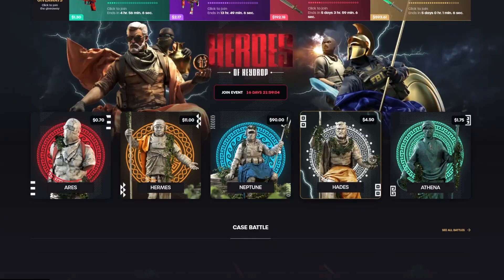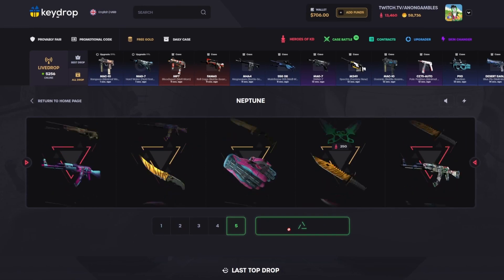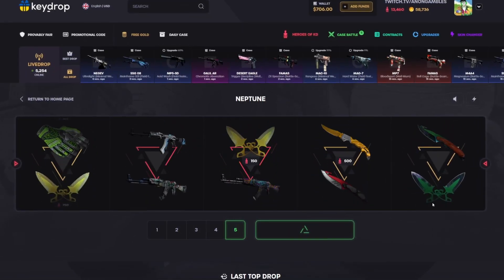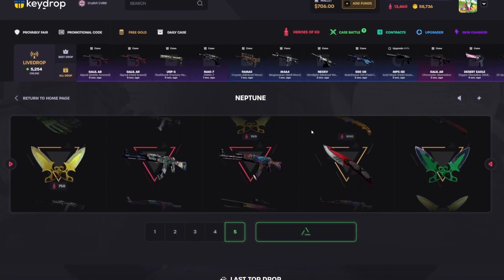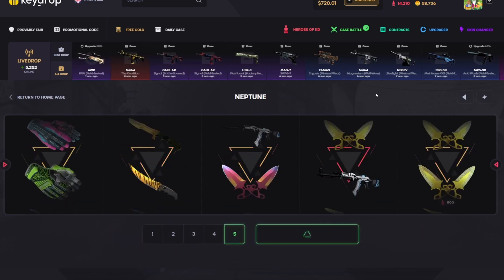I decided to sell the gloves back — they wouldn't look that good with a Poseidon anyway. Let's do five more Neptunes, it's gonna hit huge. It's profit, we'll take it. Gonna run it back one more time.